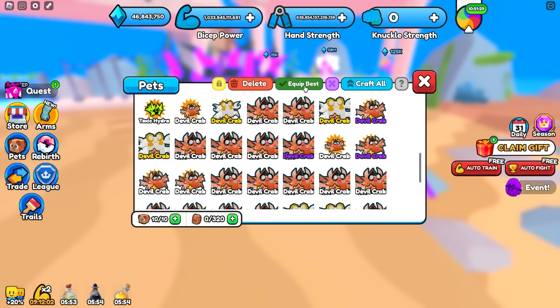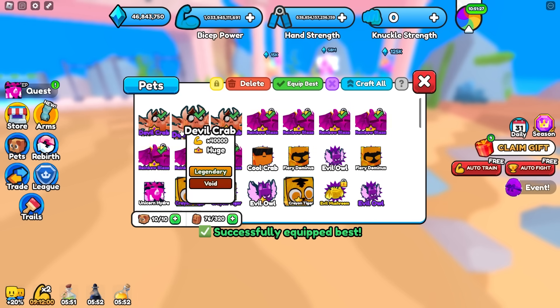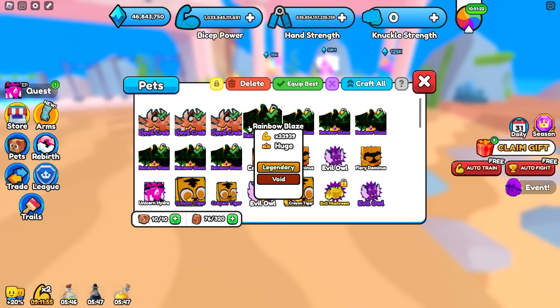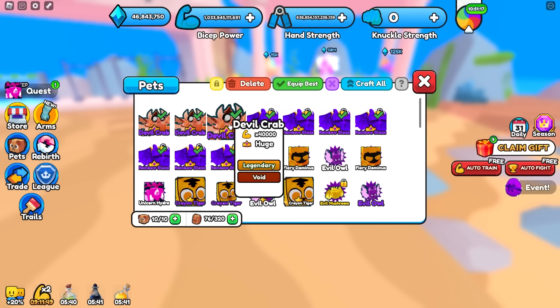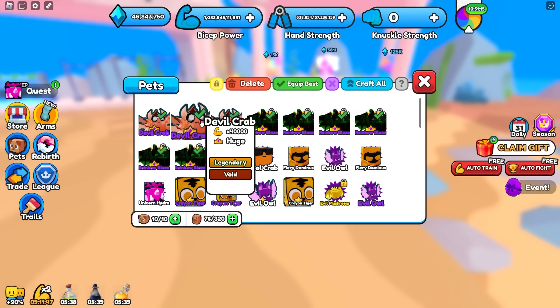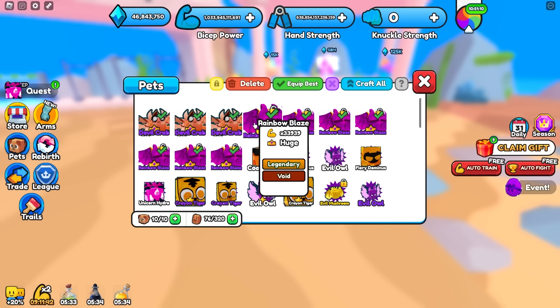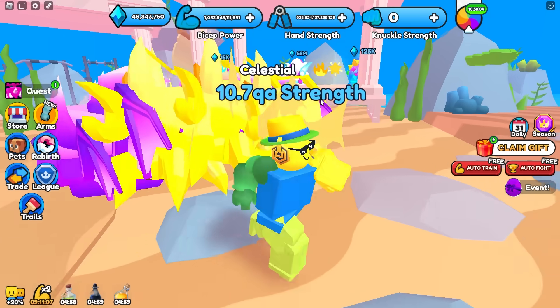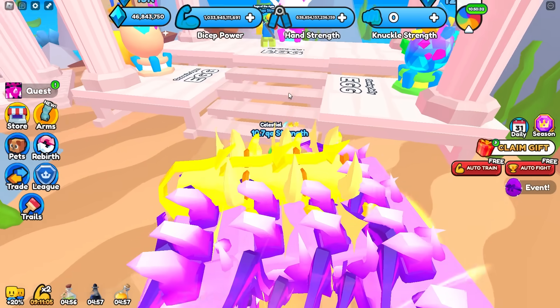Let's go ahead and click equip best. These right here — they're not even glowing or rainbow or ghost — and they're already better than a huge void rainbow blaze. These are also better than a huge void rainbow spark as well, because a huge void rainbow spark does 39,000. But these aren't even rainbow or anything, and they already do times 40,000, which is crazy. These by themselves are better than the best pet that you can get in world 4.